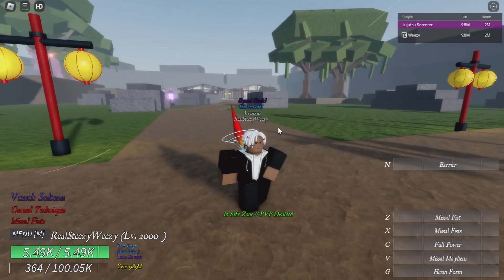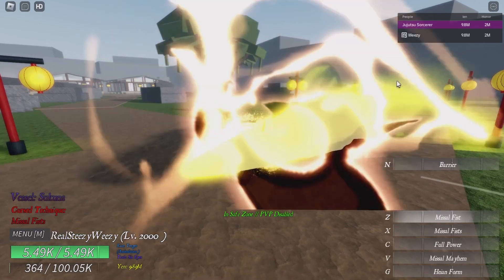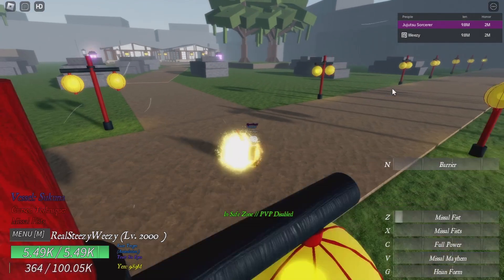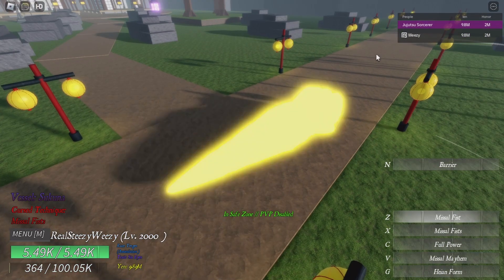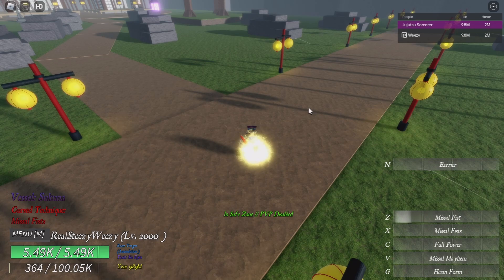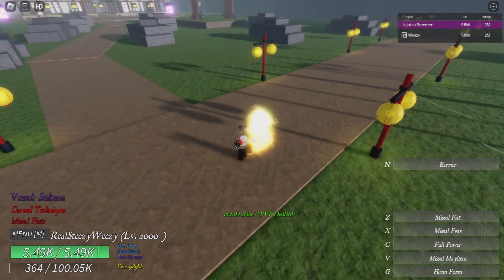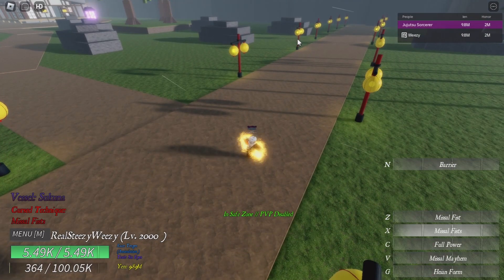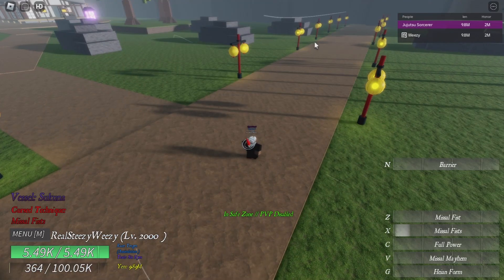First off, we showcase it before the damage. So, Missile Fist — this looks like a close range to mid range move, you can see how it travels along the surface. It has a pretty short cooldown, so you can kind of spam it. That's Missile Fist. Now the next move also looks similar to the first one.